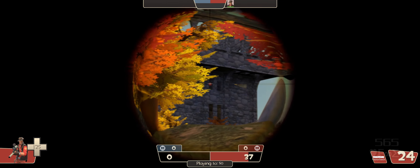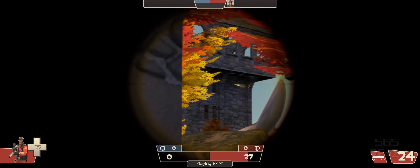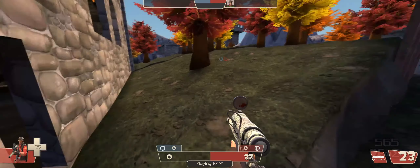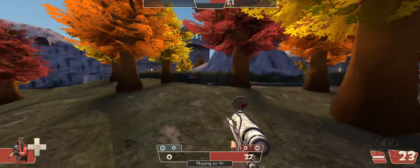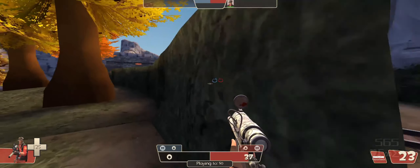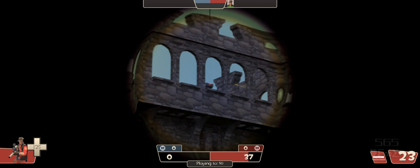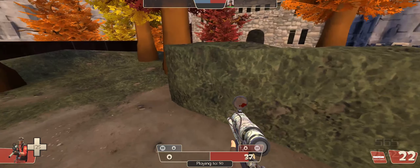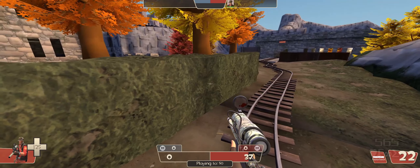While the trees block vision, they do not block shots, so a sniper with good tracking can still take you down. Same with the bushes — they aren't solid and can be taken advantage of by classes small enough to hide in them or stick it out. Yes, these green grass blocks are bushes. Now shut up.